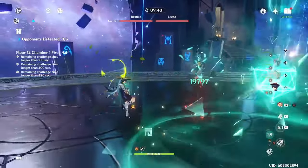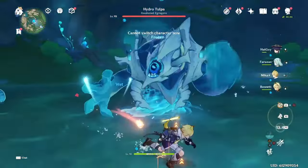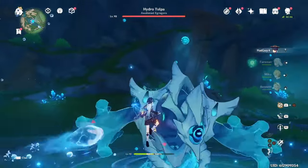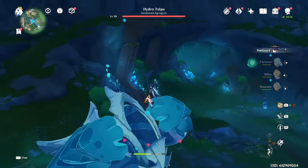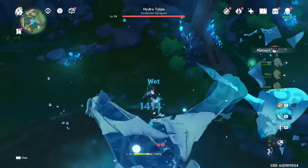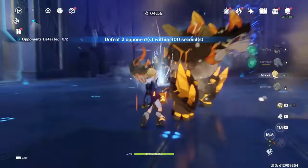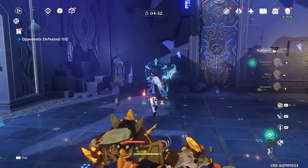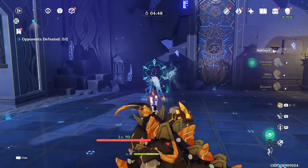Against certain enemies with large hitboxes, Wanderer can fly into their hitbox to increase his flying height without consuming extra Sky Driller points. This is a very convenient way to avoid getting interrupted, since most enemies will not be able to hit him with most — if any — of their attacks at this height. Some enemies this works against are Large Geovishap, the Pyrocrab, Large Riftowns, and the Hydro Tulpa. There are more enemies this works against, but you'll need to do some experimenting.